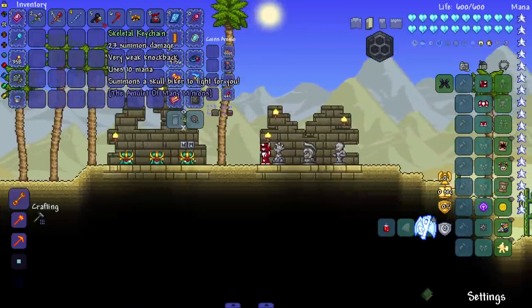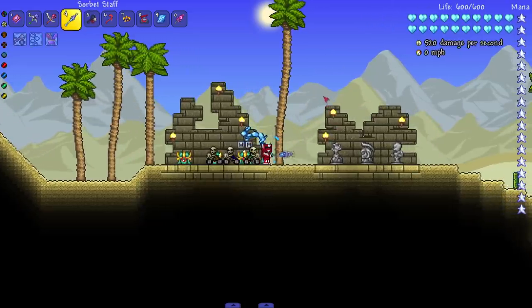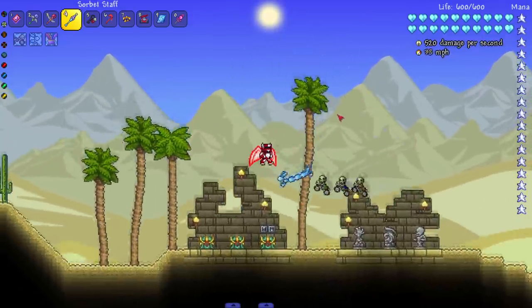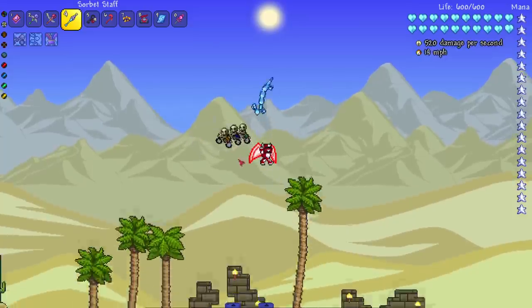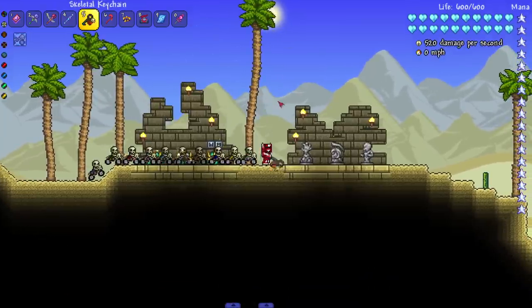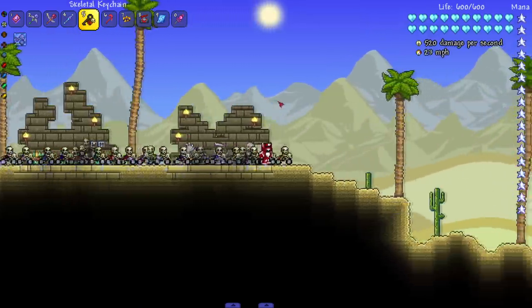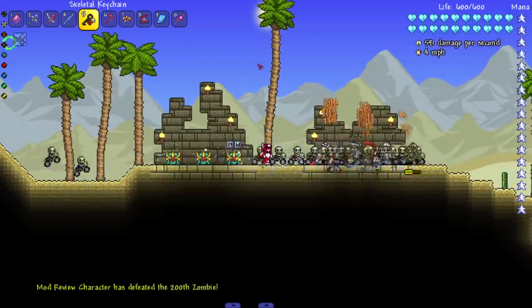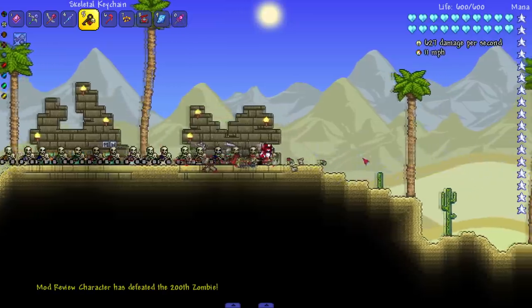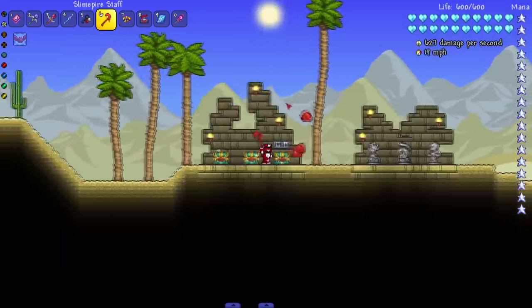Moving on to the biker gang. Let me check — is there any flying animation? Not really. I'm assuming this is gonna be like the minor slimes with a bunch of different hues. Some of them are jumping — they're very excited to kill something. Things just kind of get weird once we get past a certain number. Let's see them in action. These boys do damage; some of them just start riding on air — look at this!